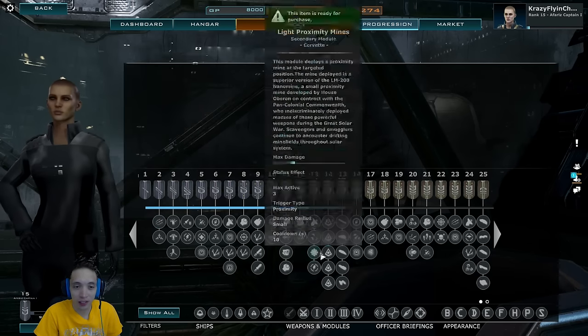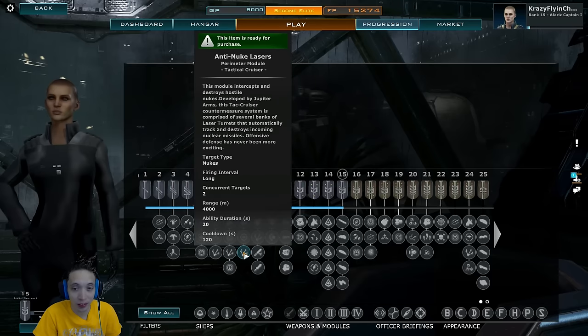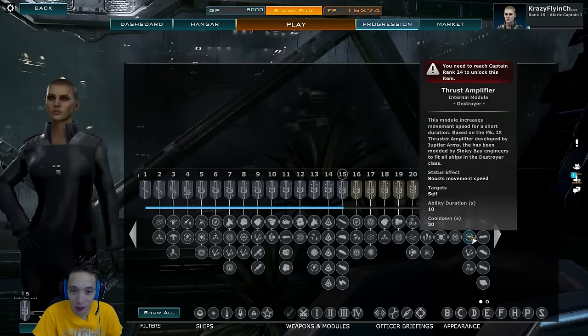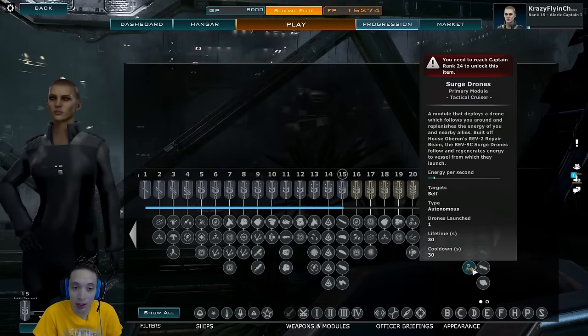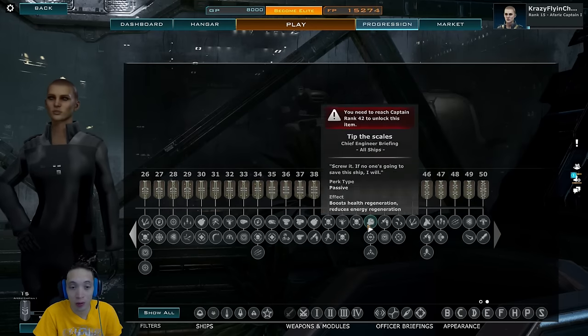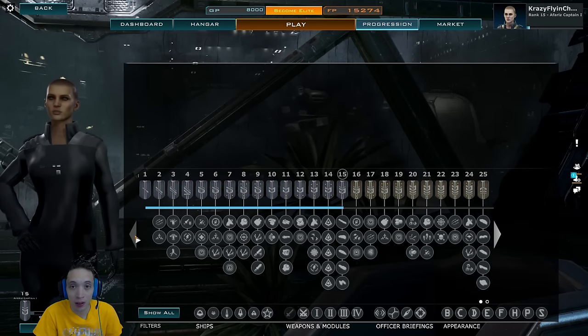Hello, this is Crazy Flyin' Chicken. The primary purpose of this video is to get you to level 15 as fast as possible. There are a lot of options in the progression tree, so surely there must be an optimized method to reach the first level of ship unlocks that is both quick and does not require the use of hero ships. Contained within this video is what I believe is the best path, and why.